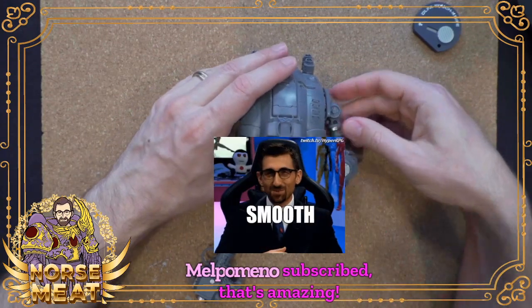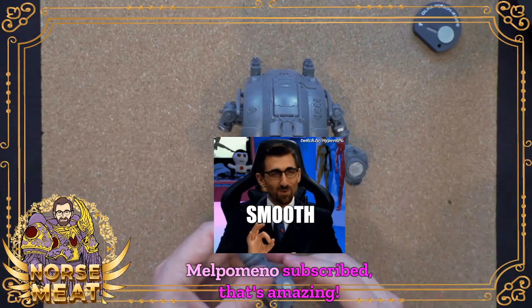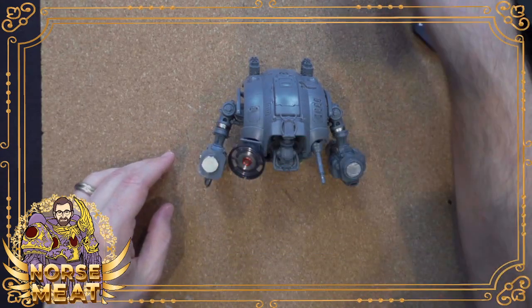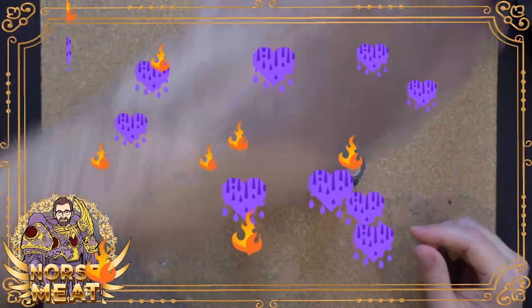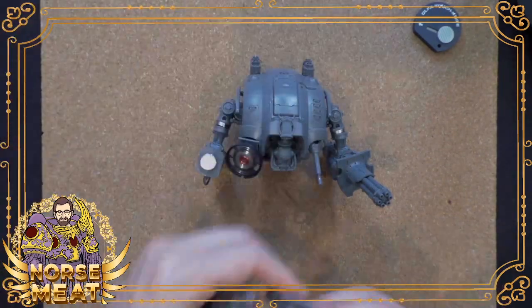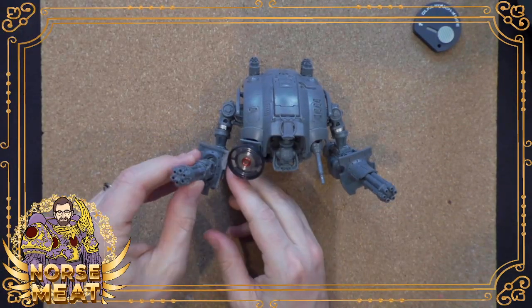So then we have gun arms - again, it's just going to look a little weird. Gun arms - so say we want to go full cheese, full current meta, and do dual Avengers Gatling cannons, we can do one of those.